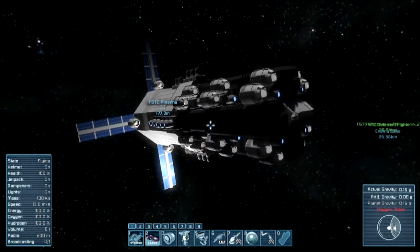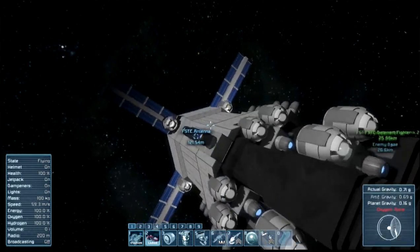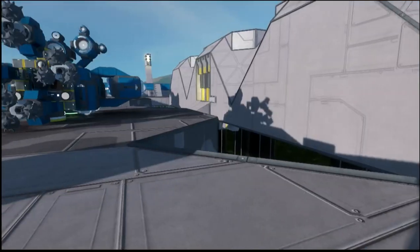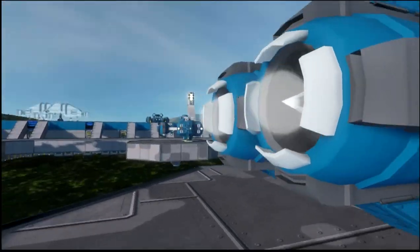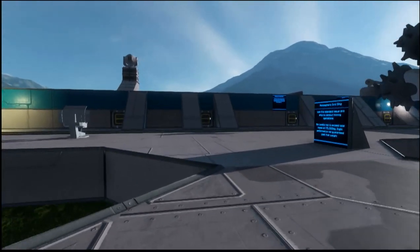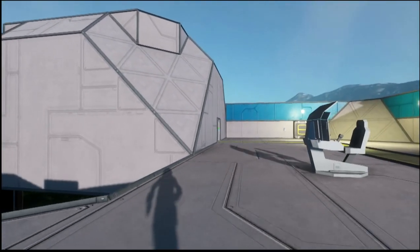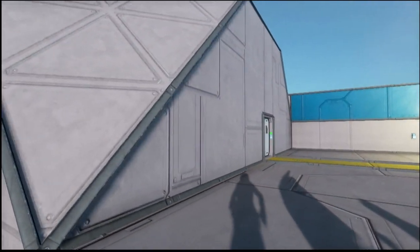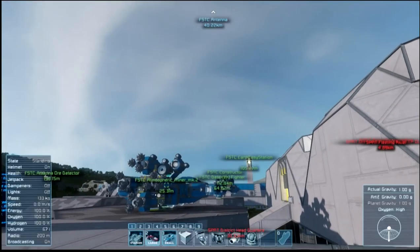Now that you've had a nice little tour, it's time to show you what this baby can do. Here we are on our little earth colony, but we have a bit of a problem — we are under constant attack by space pirate drones coming from their ore handling facility. So we are going to take these little bastards out at the source by calling in some fire support from our orbital cannon.